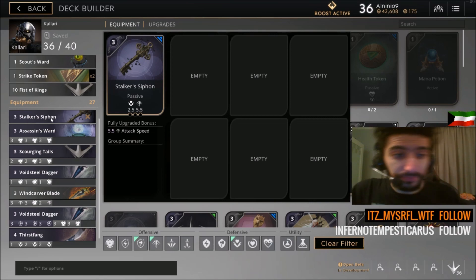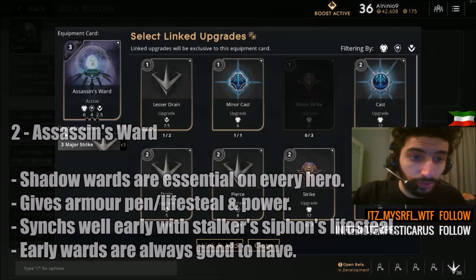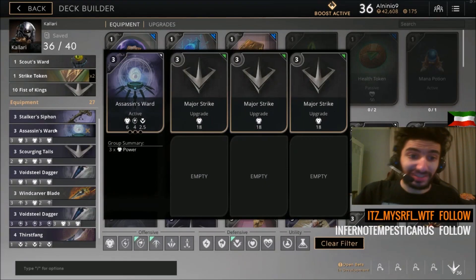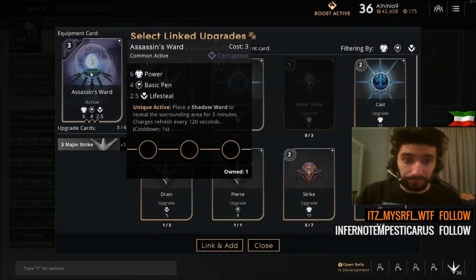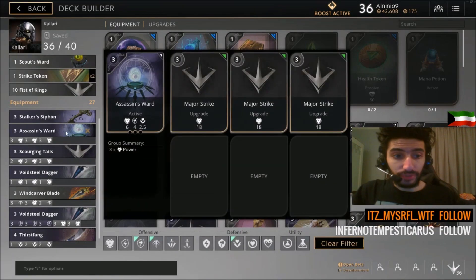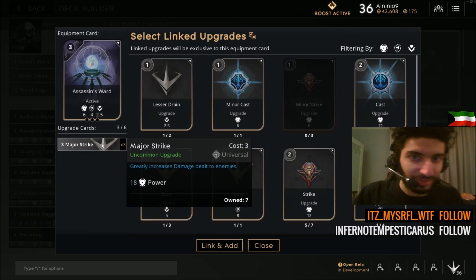Attack speed is very favorable on the new Kalari because of her base attack speed increase in the Monolith patch. Absolutely grab Stalker Siphon. Next, your item will be Assassin's Ward, because you need wards 100% in every card deck build. Whatever hero you're playing, you absolutely need Shadow Wards. Assassin's Ward gives you lifesteal, basic penetration — which is something Kalari loves — power, and Shadow Wards.